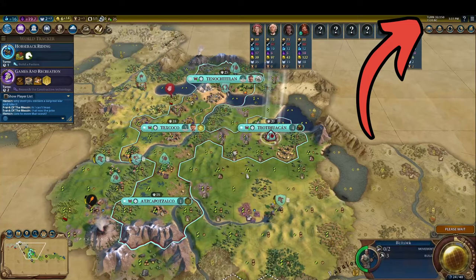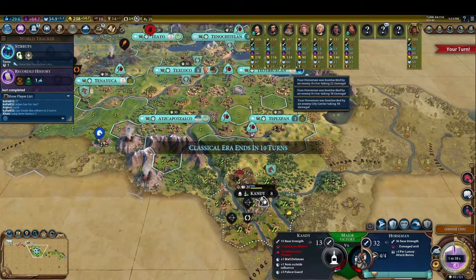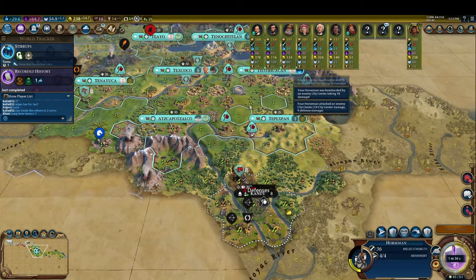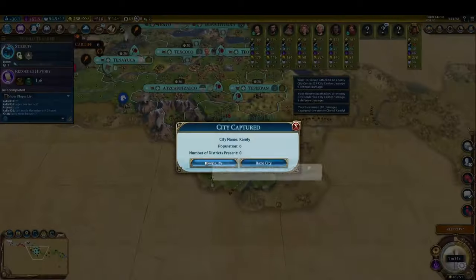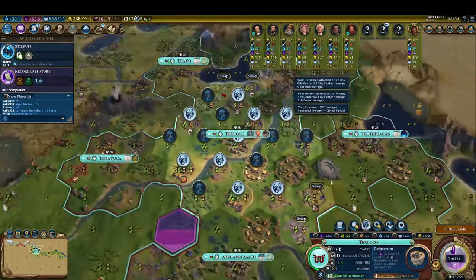Finish Ancient Era Wonders in just two turns. Know exactly which tiles to work in the early game. Kill city states with maximum efficiency. All of these tips and more will be covered in today's video on how to optimize your early game in Civ 6 multiplayer with the Better Balance game mod.